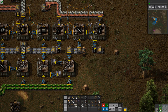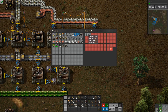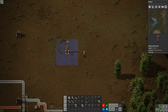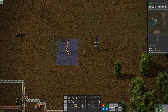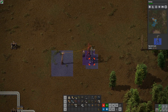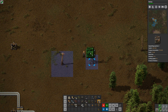The big electric poles - let me show you. Let's take one. As I've shown before, this is the medium electric pole and this is the radius. A big electric pole has a much smaller footprint - a much smaller area which it can power.